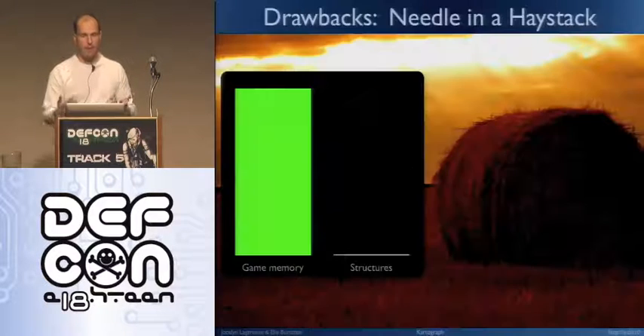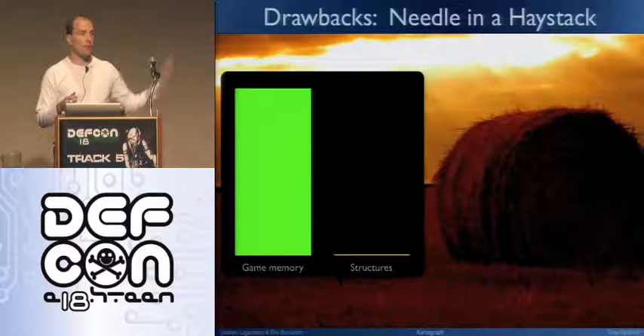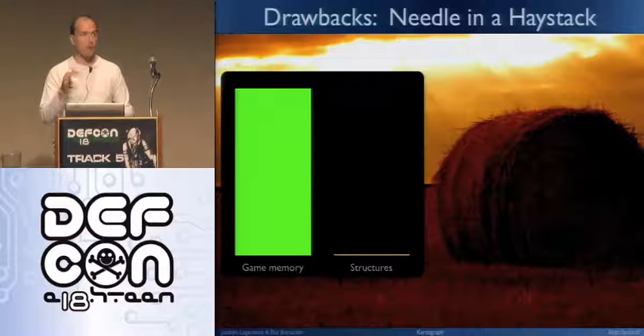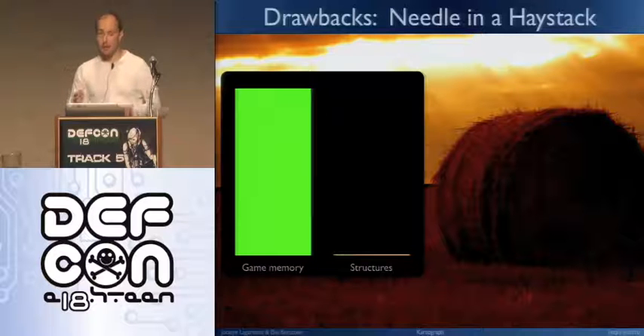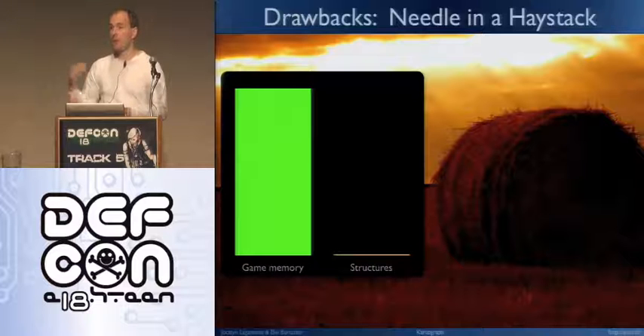There are some drawbacks for this kind of attack. First, it's really finding a needle in a haystack — Supreme Commander 2 has about 800 megabytes of data, and what we're looking for, like the map, is only one megabyte. The other problem is that when we try to rewrite the memory, we have no direct control over the game's algorithm, so sometimes we have to find a way to trigger the algorithm to do something for us. Sometimes it works, sometimes it does not — so in some cases it's not as reliable as patching the binary.